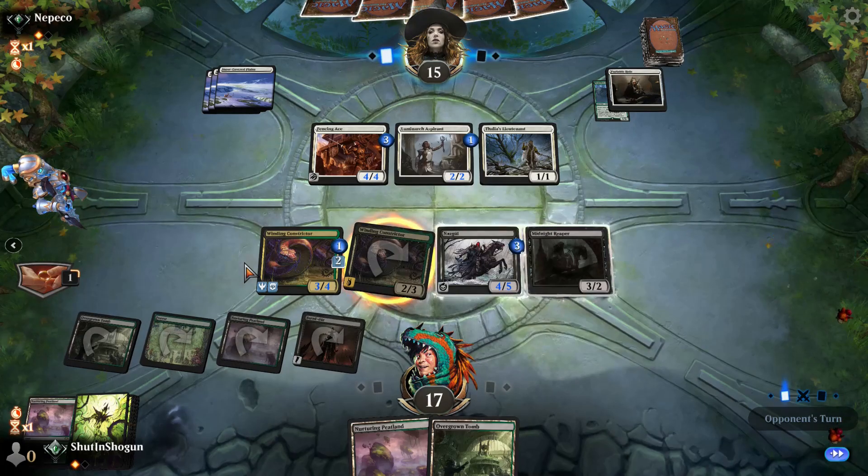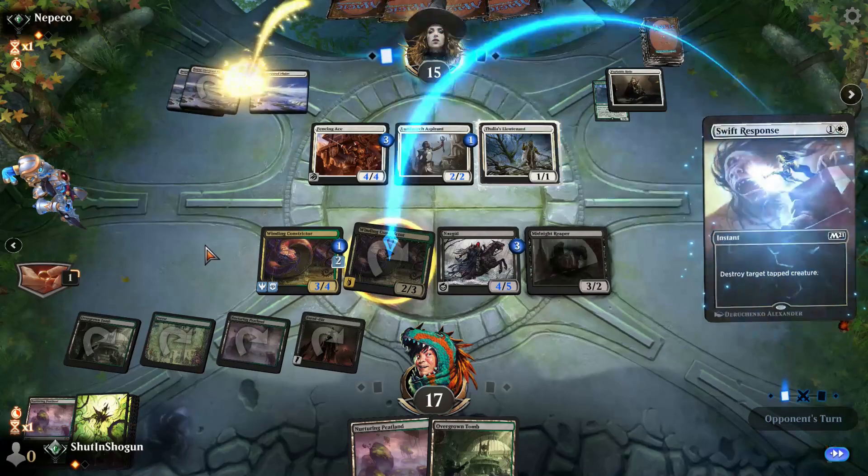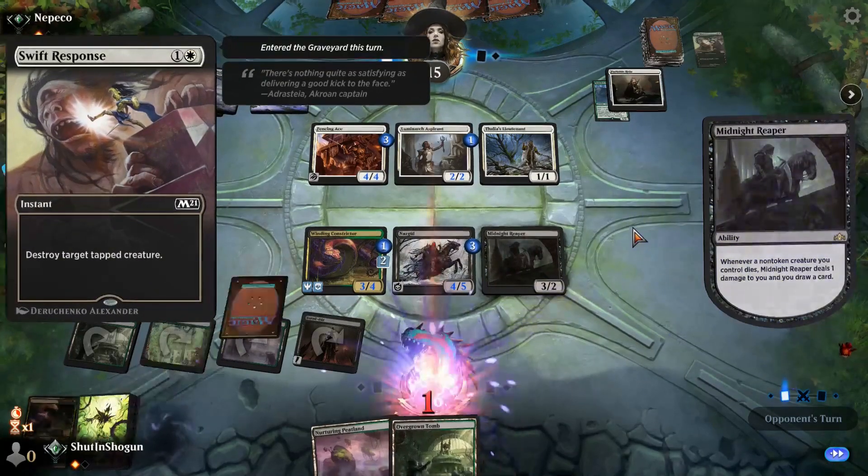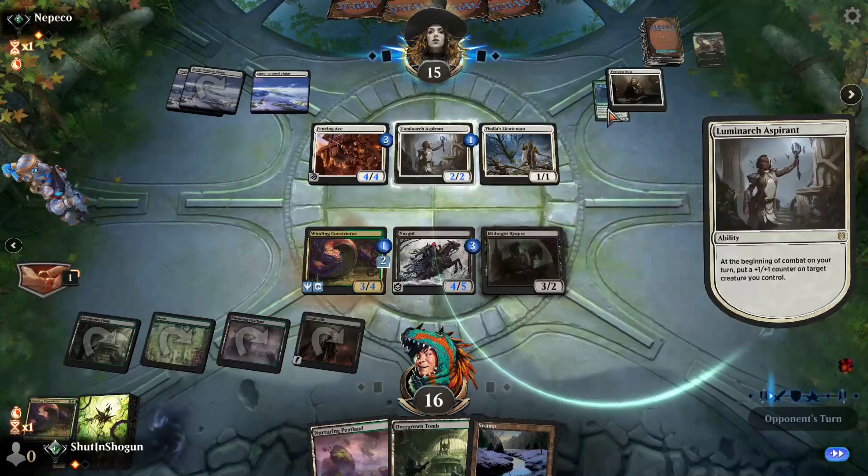We can attack since now the Fencing Ace is too big to block the ring-bearing Winding Constrictor, which is a sentence that makes sense. We take those — that's free damage. Looking really hard for an Assassin's Trophy because that Fencing Ace is getting really big, or a Crippling Fear — we'll take that too. Their list has been pretty budget-friendly, and I think the Lieutenant, the Sentinel, and the one Cave of the Frost Dragon are the only rares I've seen.